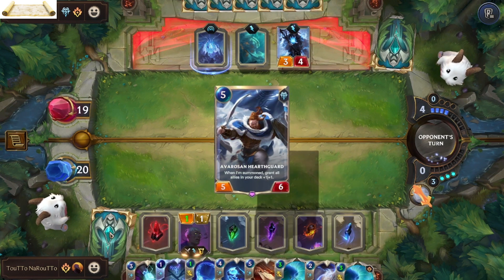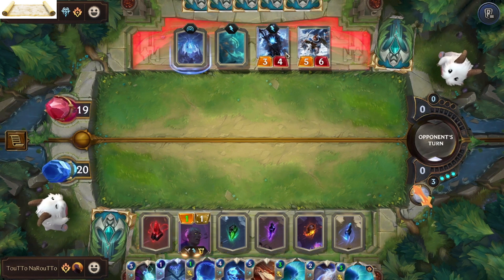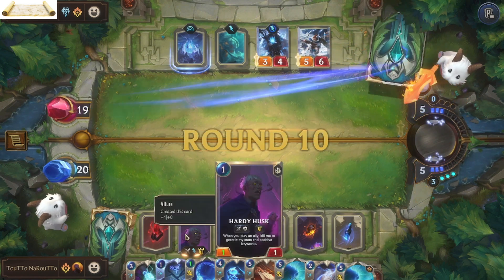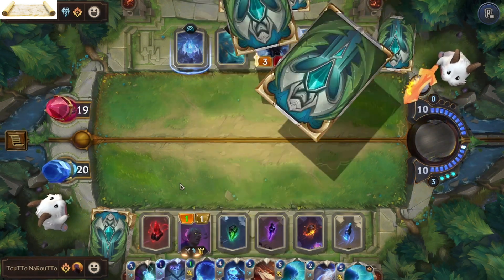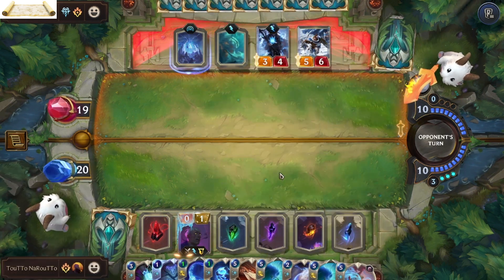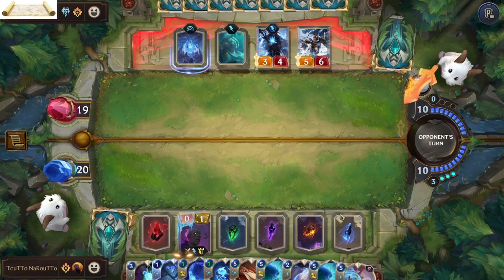I need to keep my mana so that I can stop him from dealing any major damage to me. The combo with the husk is no longer useful since I already have all my shards.